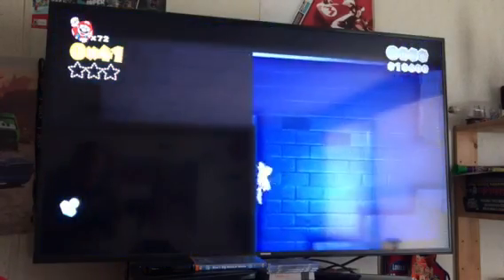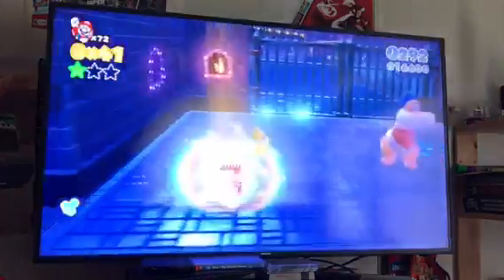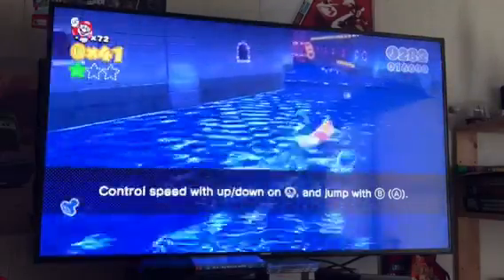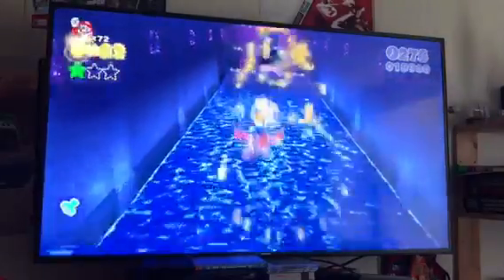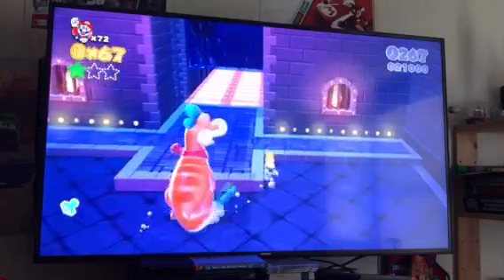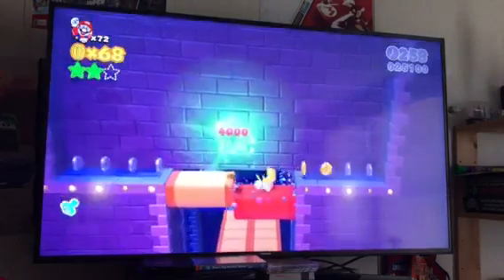First green star is pretty easy — climbing this up with your catsuit. There we go. And you just need to climb up to get your second green star right here.